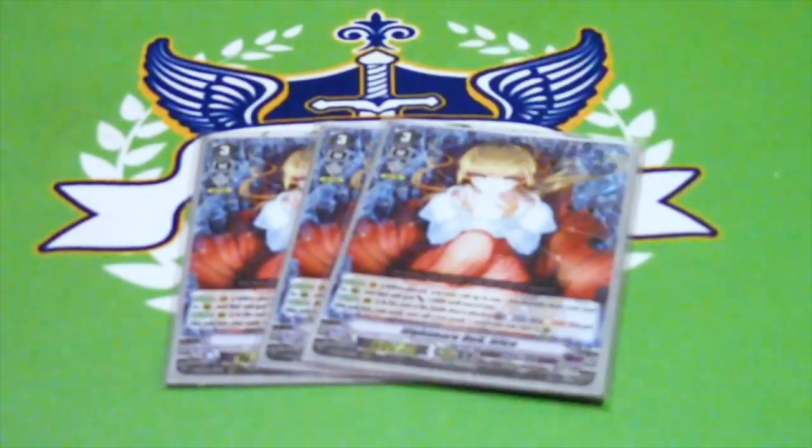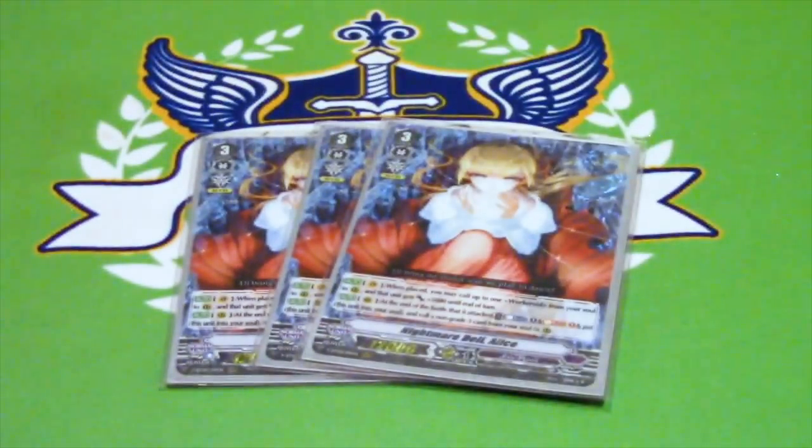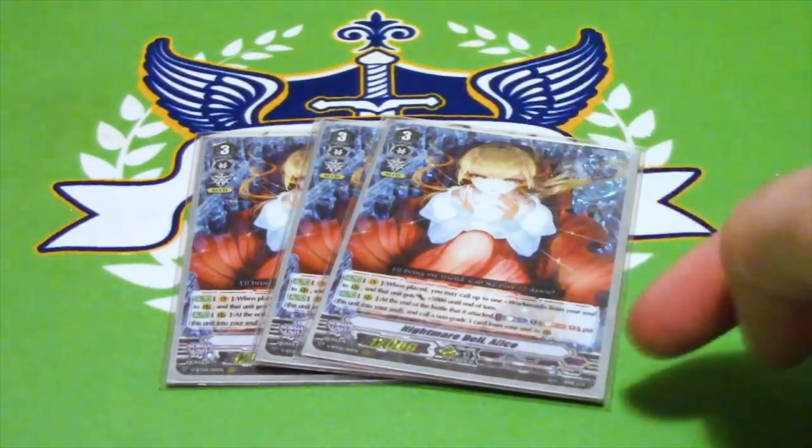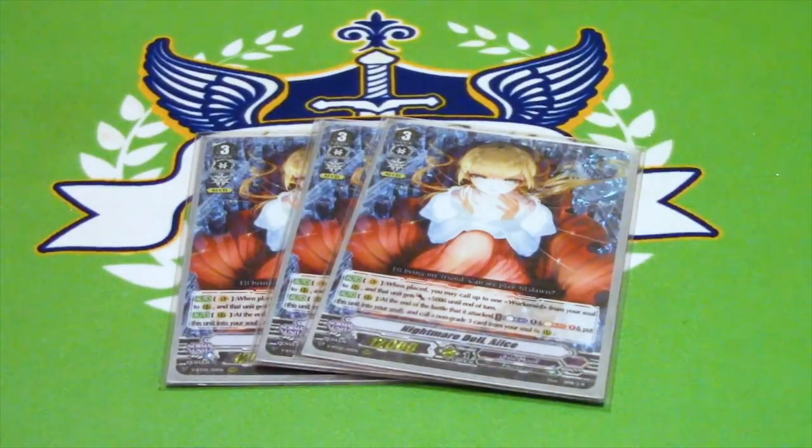We have 3 copies of Nightmare Doll Alice. Grade 3, 12k, Excel gift — you'll be hearing that a lot. When placed on the Vanguard Circle, you call one Workeroid — meaning that race listed by the clan at the bottom — from your soul, and that unit gets plus 5k till end of turn. That's completely free, which is cool. I'll let you know which cards are Workeroids so you know how many targets you have in the deck as the profile goes on.